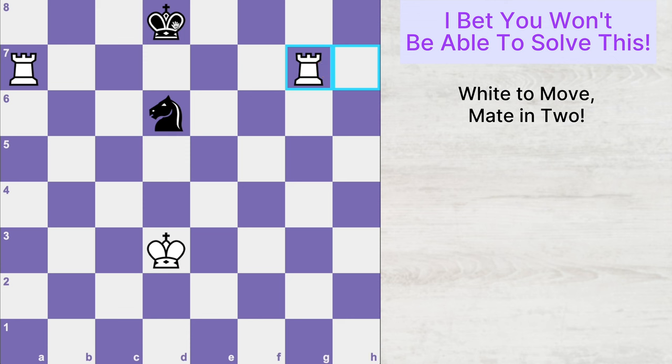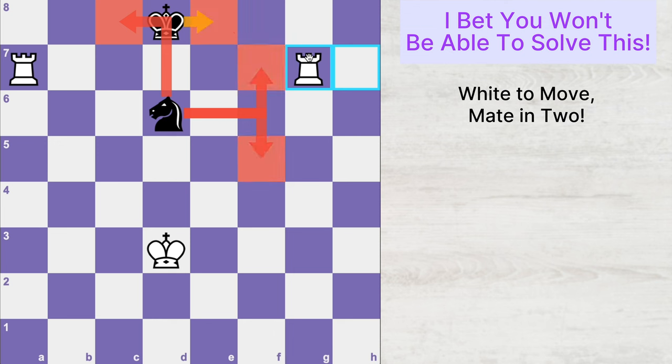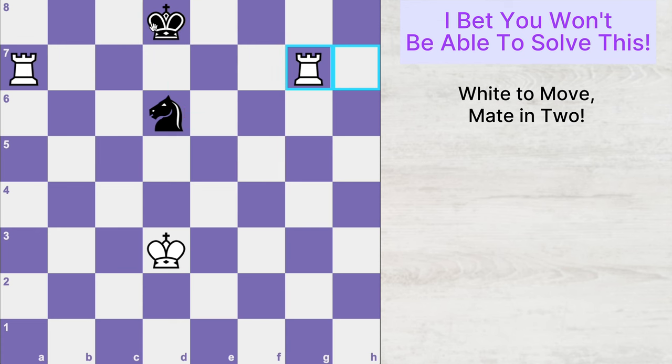If Black plays King to e8, Knight to c8, Knight to f7, or f5, then in all four of these cases, you can simply checkmate Black's king with Rook g8 checkmate.